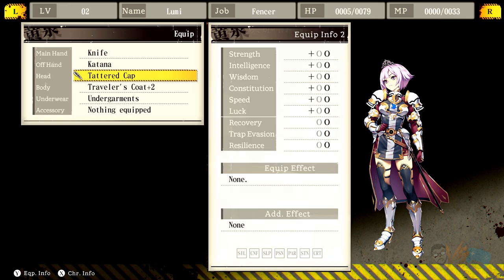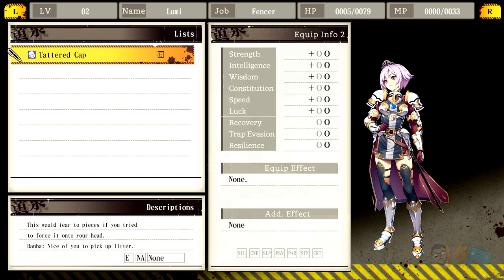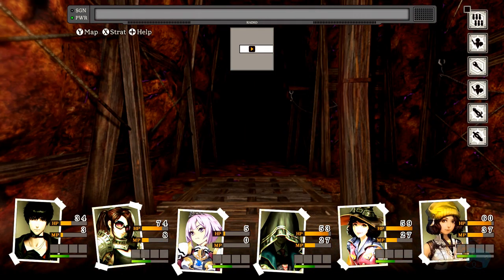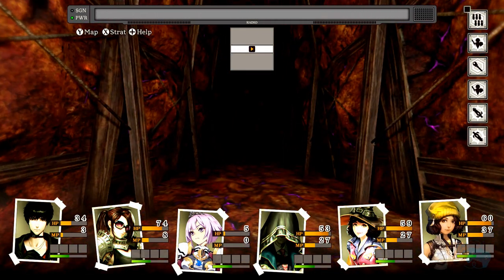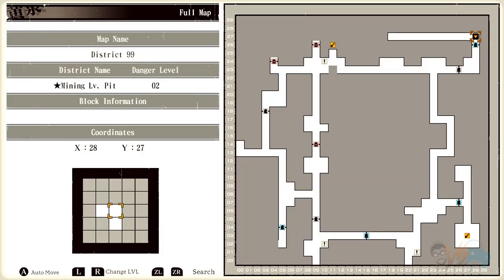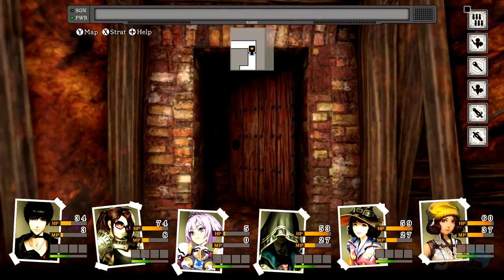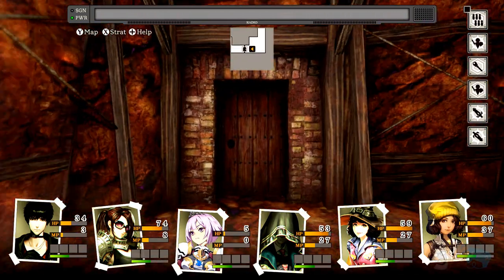Tattered hat — literally does nothing, zero stats. Let's head home, recover, and go again. There's an area here but I'm missing a door. There are two ways to go so I gotta go down here. I don't have access to a shop yet.